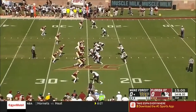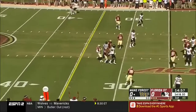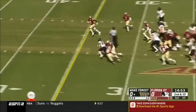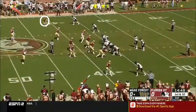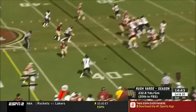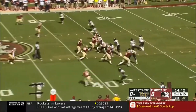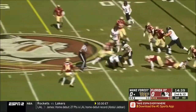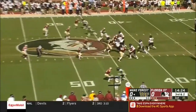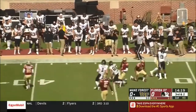Wake Forest has any magic today as they're big underdogs, and Hartman's first pass — he's had some really good moments at times. He's going to give it to Matt Colburn, who finds running room right downhill. Great start. Both teams coming off a bye. Hartman to the outside and he's complete to the tight end.